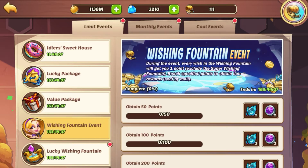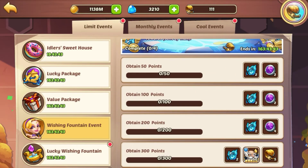Now on to the Wishing Fountain event. Also reminder: you have another 19 hours to do your Idler's Sweet House, so make sure you do that. For the first 200 spins, you're going to get super wishing coins and prophet orbs. When you get to 300 spins total, you get eight prophet orbs, eight super wishing coins, an Ormus copy, and five glorious relics.